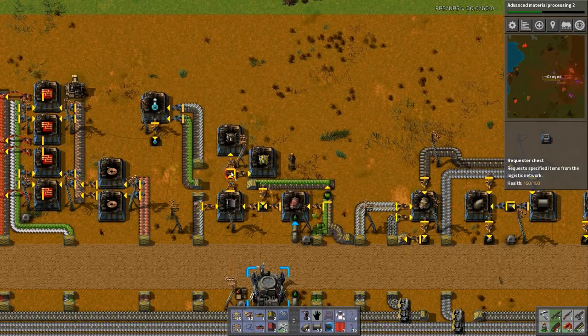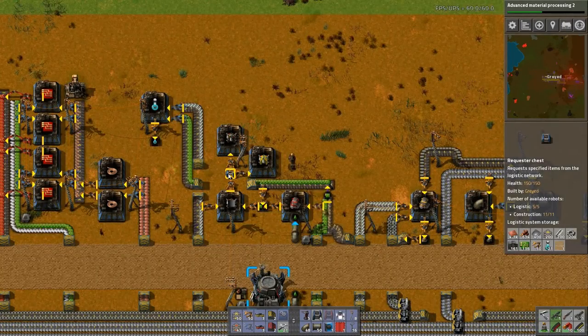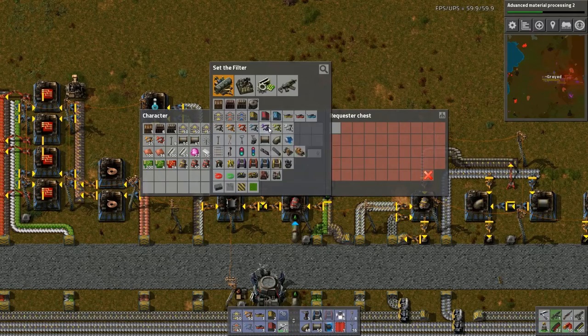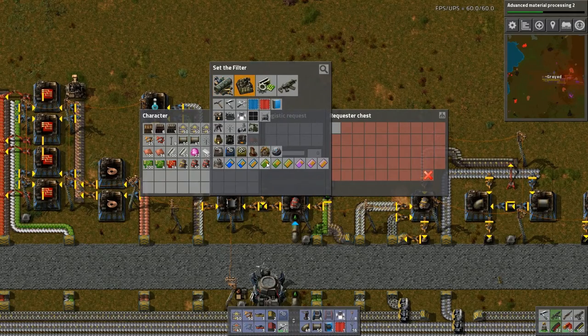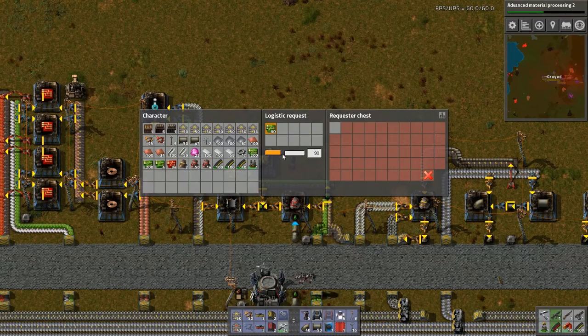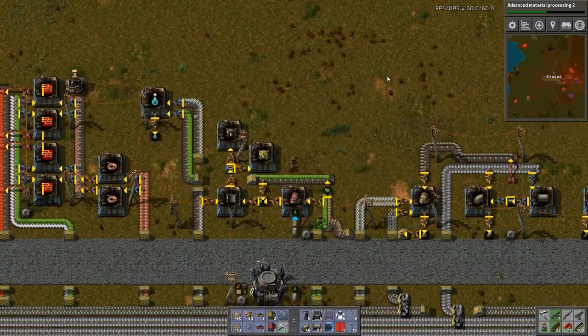I need this to be a requester chest. The reason for that is I want to have green circuits automatically delivered. I do not want 200 — I want just five. That's all I want. And I want advanced circuits — I only want five of these delivered.